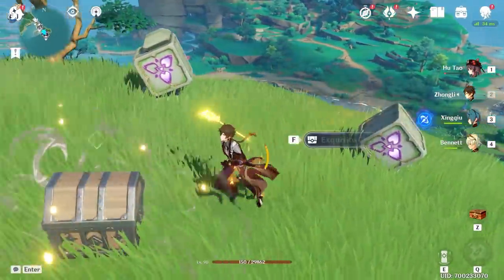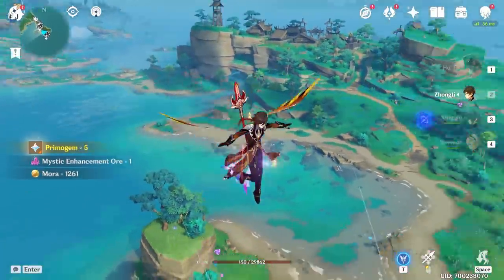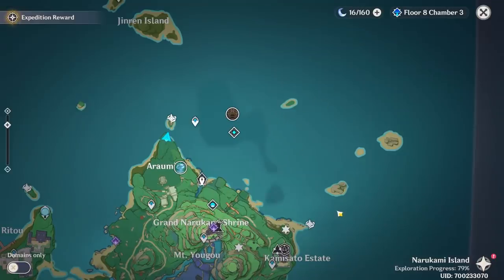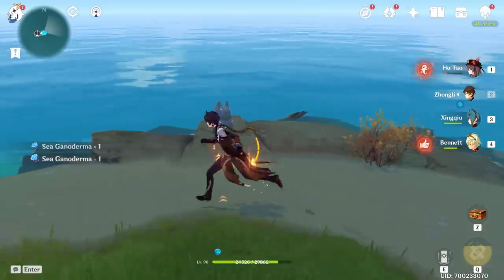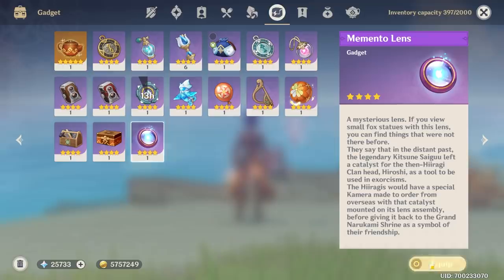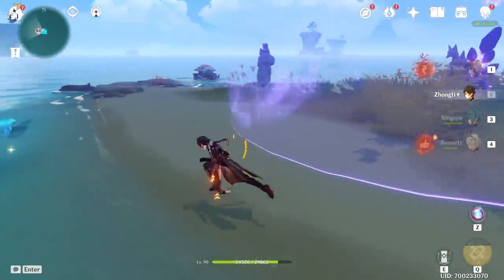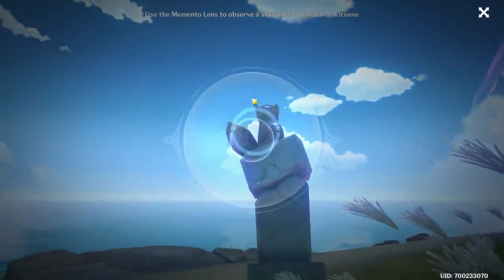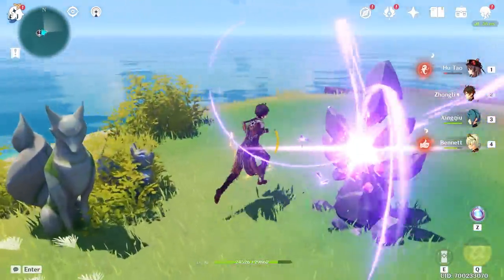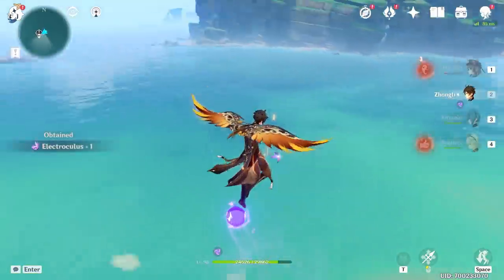This next one is pretty easy too, though I guess you have to solve a puzzle here first. The next two are over on this island and this island. You obviously can't get this one until you do the Sacred Sakura quest because you'll need the Memento Lens. That spawned something — you need to use it on this one too. There it is; now we can just go in. Another little dude here, and now we should be able to go up and grab it.